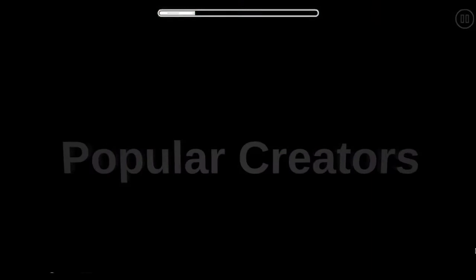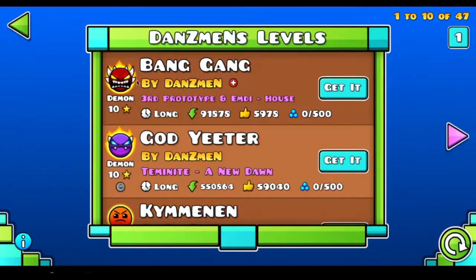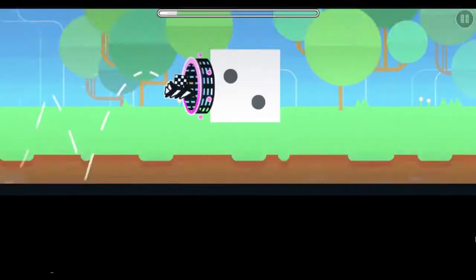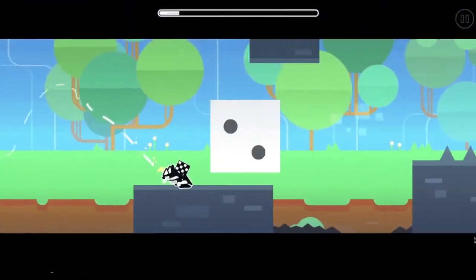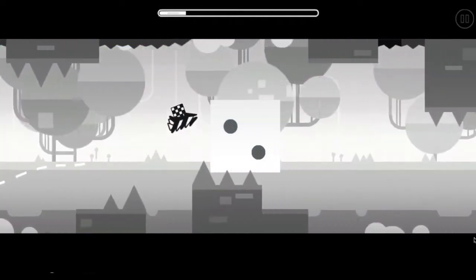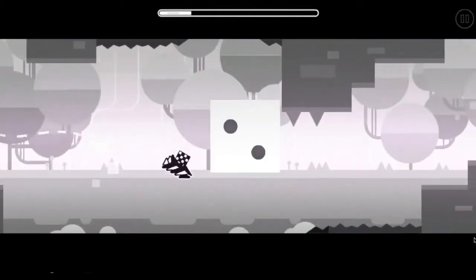Tip 1: Popular Creators. Most of the popular creators have their own style, like Dansman, Nixender and Knots. They focus on what they are best at and it often works out. But this could help you too. You could try to recreate one of their styles and see which styles you like and experiment with things. It is a basic step for becoming good at creating and it will help you a lot.